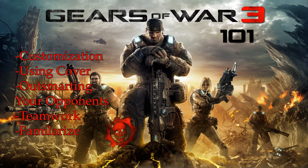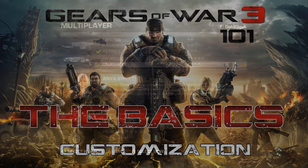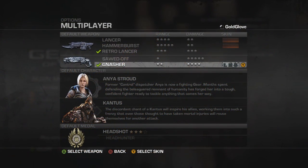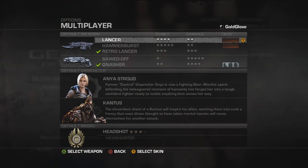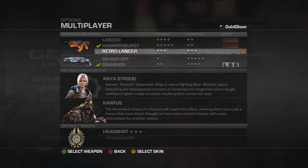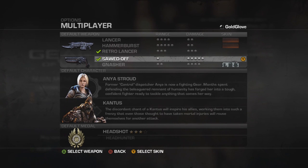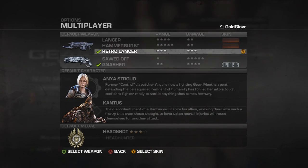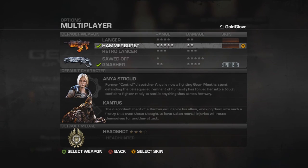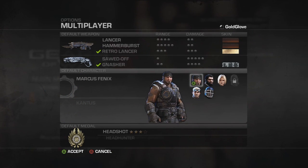We're going to be talking about customization, using cover, outsmarting your opponents, teamwork, and familiarizing yourself with the weapons and maps. In Gears of War 3, you are allowed to select a preferred COG, a preferred Locust, a preferred assault rifle, and a preferred shotgun. Choosing your preferred weapons really depends on your play style. If you're an in-your-face kind of player, you probably want to roll with the Retro Lancer and the Sawed-Off Shotgun. If you're more conventional and want to keep your distance, use the Hammerburst and the Gnasher shotgun.